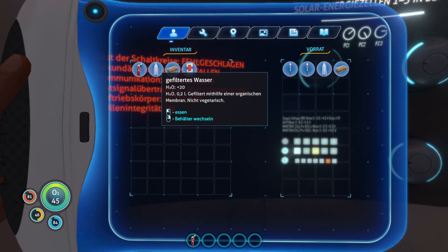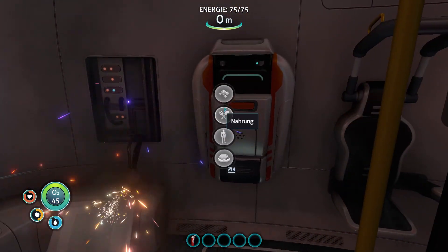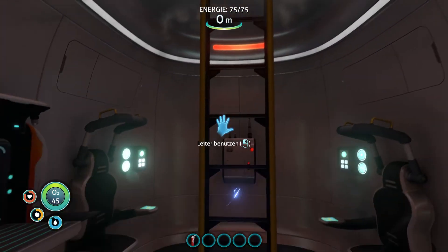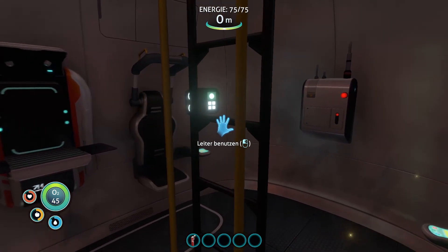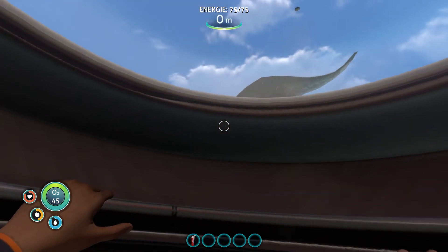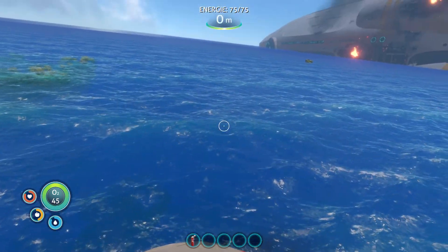Wo jetzt die 1.0 draus kam, dachte ich mir, wenn's jetzt schon mal rauskommt so richtig, dann mach ich das doch. Ich bin zum Entschluss gekommen, ich mach das jetzt einfach mal. Wir haben hier unseren Kommunikator, da brauchen wir ein Reparaturwerkzeug. Wir gehen jetzt erstmal raus aus der Kapsel. Da ist irgendwas vorbeigeflogen, so ein fischartiger Vogel oder so.